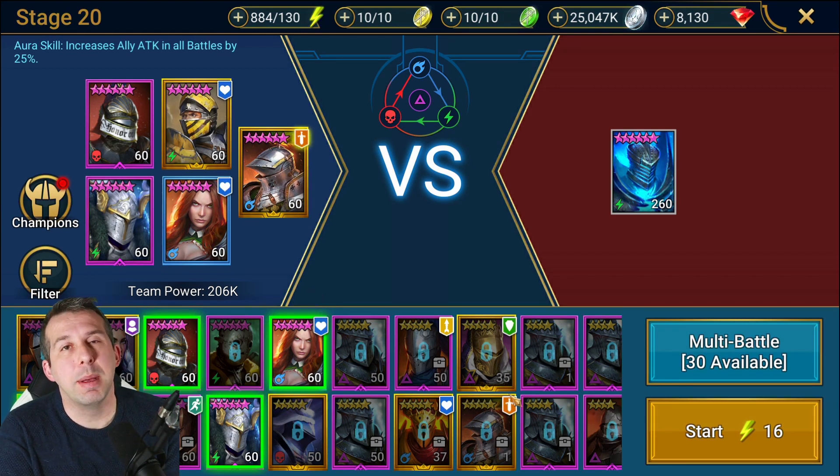So for secret room two on normal, I'd assume you're talking about something like stage 13 to 15 of Faction Wars in terms of difficulty — but I'm guessing. Banner Lords is going to be the second secret room for normal, and what's really useful here is I've already done a ton of work for this — I've got a faction war help sheet for every faction.